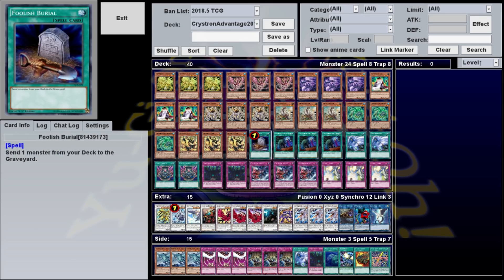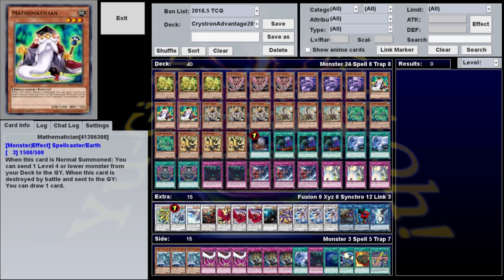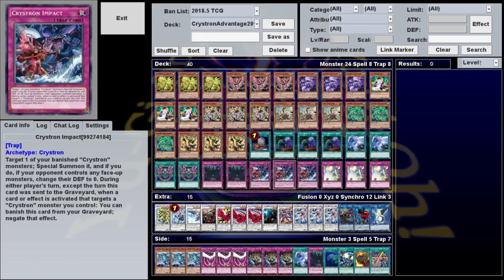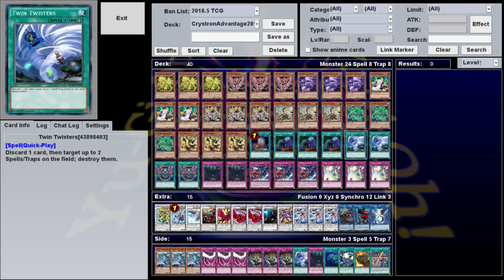As for the rest of the deck, Foolish Burial is there just to dump whatever Crystron you need into the grave, and the rest are tech slots. Called by the Grave is pretty much a staple for any deck that needs its normal summon — Crystron's is no exception — stopping hand traps that would prevent your Mathematician or Scrap Recycler from going off. Twin Twisters and Lost Wind are there to deal with spelltraps and monster effects respectively. I chose Twisters because it lets you discard Crystrons to the grave, and Lost Wind because even if you nuke your own field, it comes back from the grave if your opponent recovers. I'm playing both at 2 because I play singles on YGO Pro and need to be prepared for a wide variety of decks. If you're playing in real life, you'll probably want to max out on whichever is most relevant for the meta you're in, and put the extra copies in the side deck.